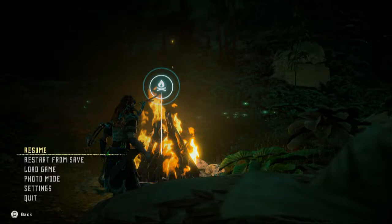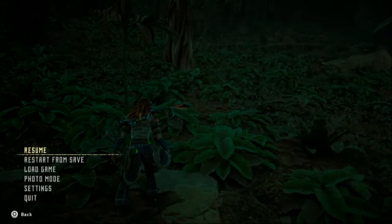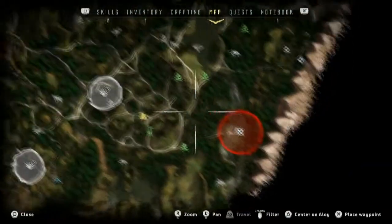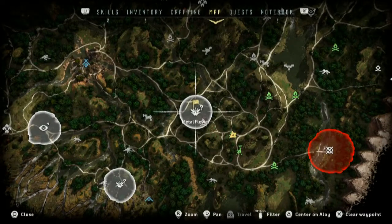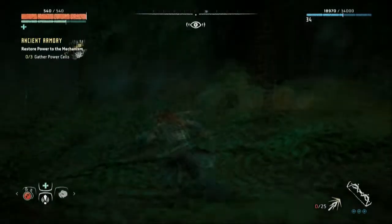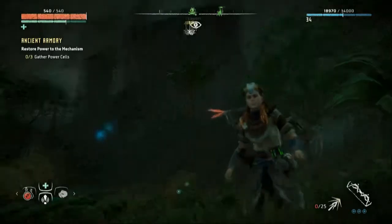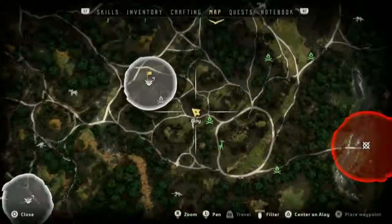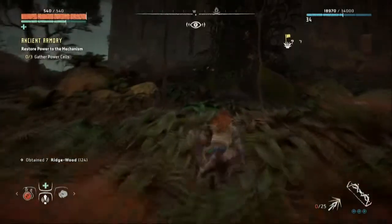Welcome back to more Horizon Zero Dawn. We have a corrupted zone over here that we might try and fix. We have a lot of stuff over here but I think the easiest one right now — let's go collect this metal flower. In the last video we got the last tall neck, which is walking around somewhere over there.